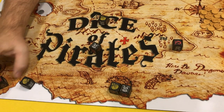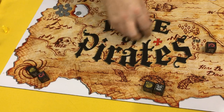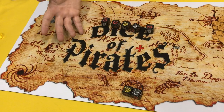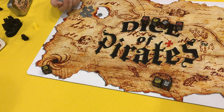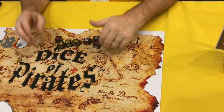She gets to choose where this goes and what form this dice takes. She could give me these two and end my turn immediately, or she could give me the coin and get the plunder token. So that's the basic gameplay for Dice of Pirates.